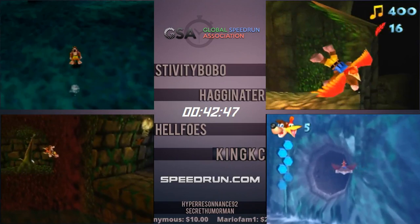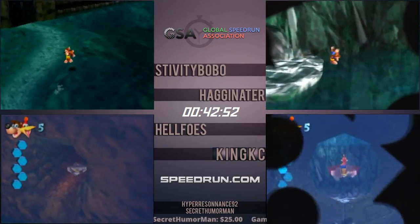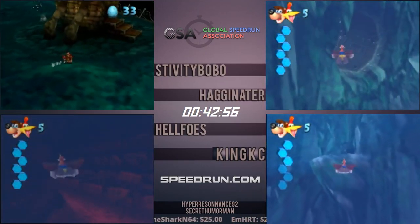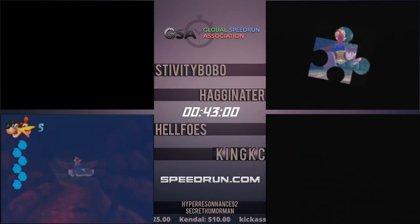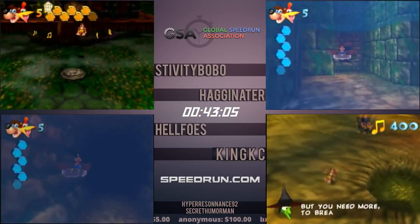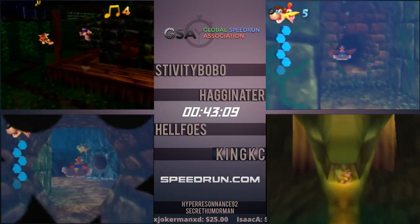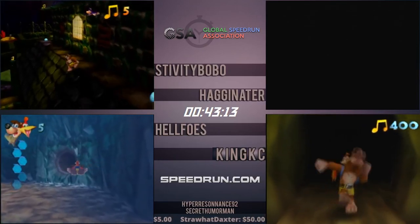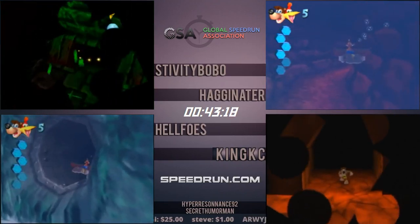Hag misses the loading zone — back in bounds, and that would have been even worse because he would have had to do the skip again. Stiv on his way into Mad Monster Mansion. MMM is one of my favorite levels in terms of the speedrun — you're going to see a lot of very quick movement in and out of these very small rooms. It's all about optimizing your movement within each room of the mansion and then moving on to the next room.